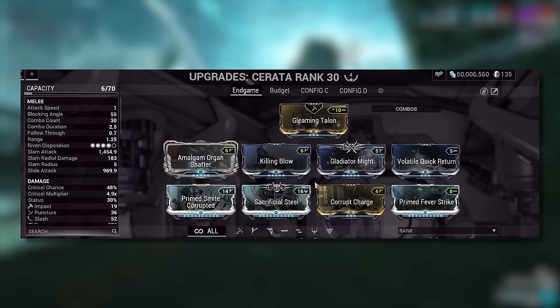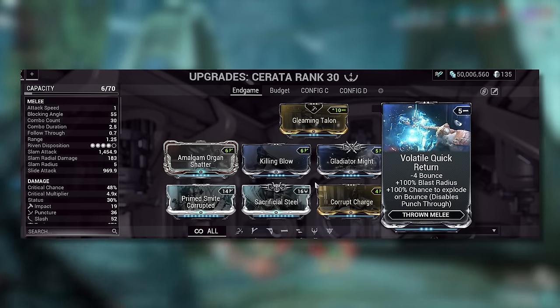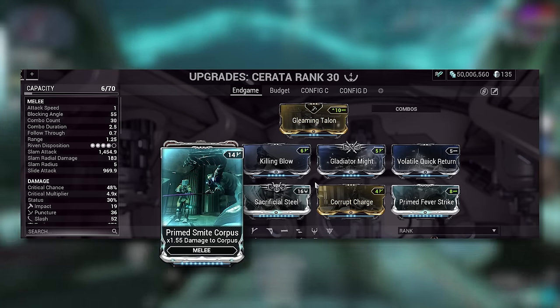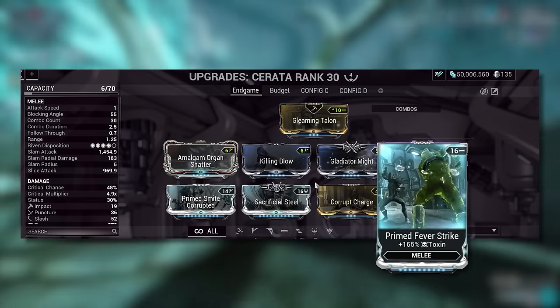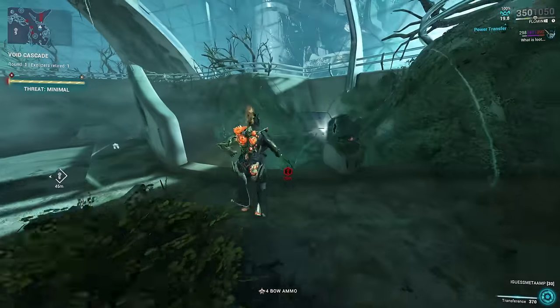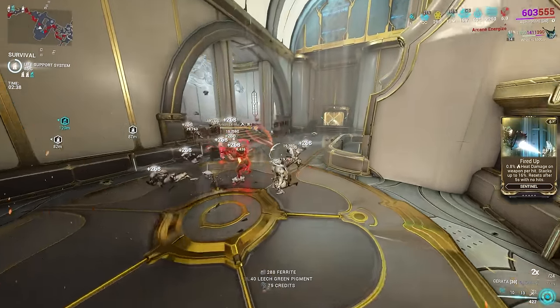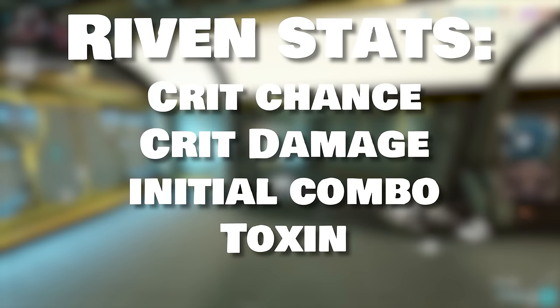Let's move on to the build I run for the Serata. I run Amalgam Organ Shatter for crit damage and wind-up speed, Killing Blow for wind-up speed and more damage, and then Volatile Quick Return. These are massive damage boosts. Gladiator Might for more crit damage, and then we run a Bane because we have Toxin procs and a Bane increases the damage over time drastically. Sacrificial Steel for that huge crit chance increase, Corrupt Charge for a base 2x combo, and then Primed Fever Strike because we are adding flat Toxin which will ultimately increase the Toxin damage over time ticks. This build I find to be the most comfortable against any content I'm doing, especially against Corpus. Obviously switch out the Bane to whichever faction you're fighting — it shreds Corpus enemies. The Serata also has significantly higher Riven disposition than the Glaive Prime, so you can make some fat Serata Rivens if you want. The stats I would say: crit damage, crit chance to get those juicy red crits, initial combo count, or maybe something like more Toxin.